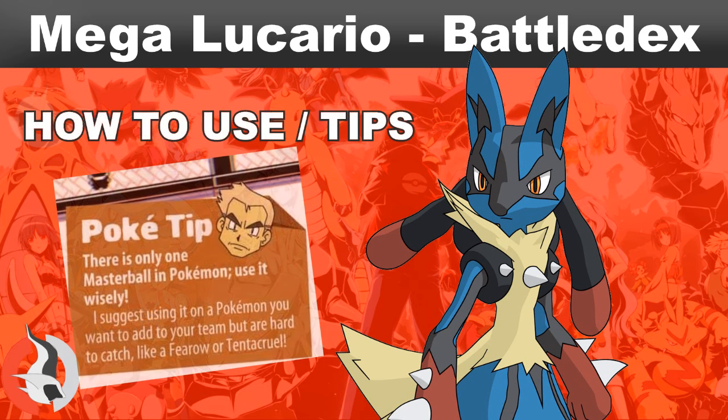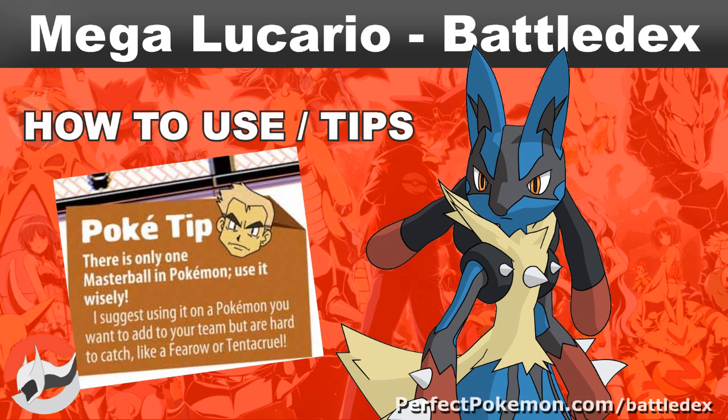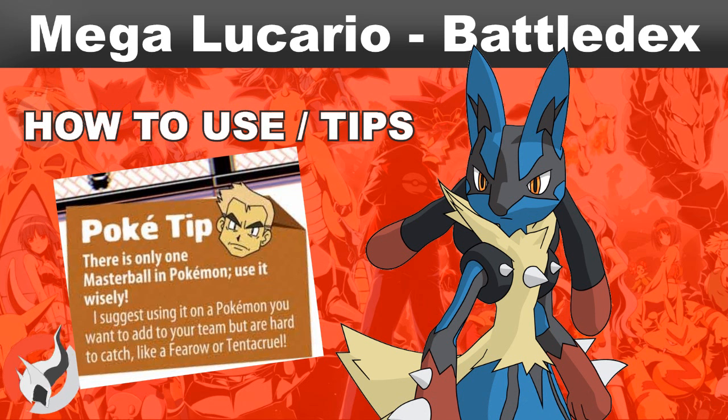How to use: About 80% of the time I will use a special attacking Megalucario over a physical attacking one, because physical attackers are shut down so easily by burn — if a physically attacking Megalucario gets burned, he becomes pretty much useless. Megalucario is very much the epitome of a glass cannon. Because of his low HP and defenses, he does not hold up well against attacks. You never want to switch Megalucario in to take a hit unless it's a poison attack or it's coming from a very weak Pokemon, because he'll go down fast. I always run a priority move on Megalucario — either Extreme Speed or Bullet Punch — and I will always have Vacuum Wave when running him as a special attacker.